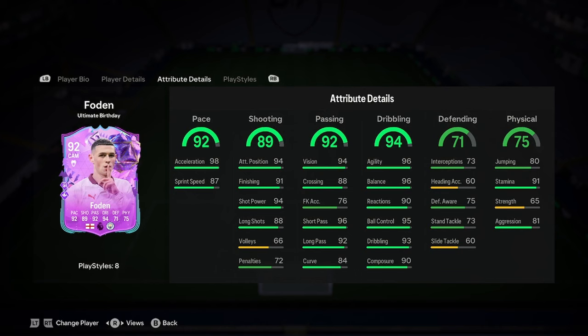Let's have a look at his stats. Phil has absolutely insane pace — 98 acceleration, which is insane. Really good shooting there: 94 attack positioning, 94 or 91 finishing, 94 shot power are the main ones and they all fit lovely. Same with the passing — the main ones we look at are vision, short pass, long pass, and dribbling, which is absolutely insane.